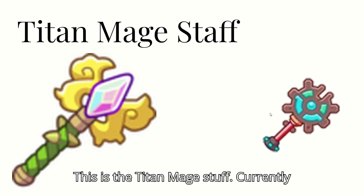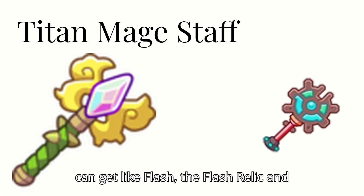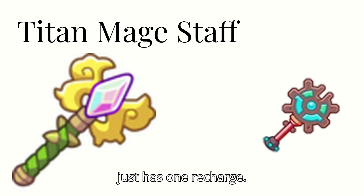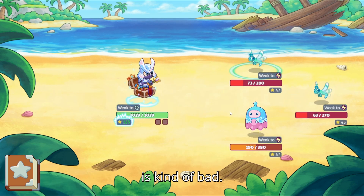This is the Titan Mage Staff. Currently there's no way to get the Ancient Scepter, the best alternative, but you can get the Flash Relic and it does around the same damage. It just has plenty of trash. Flare. Boom. That is kind of bad.